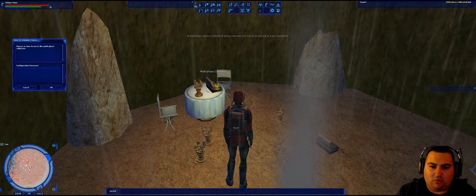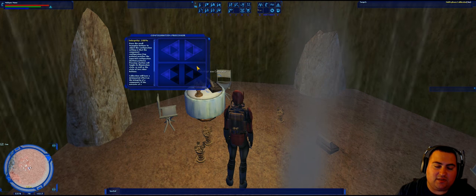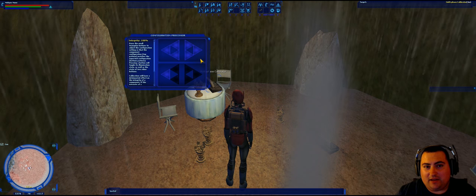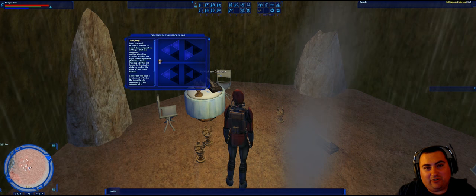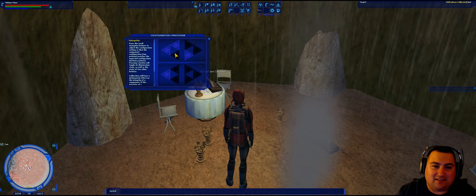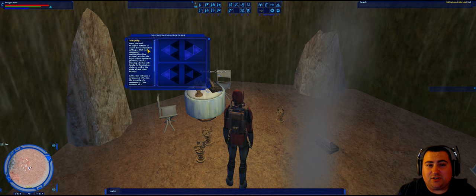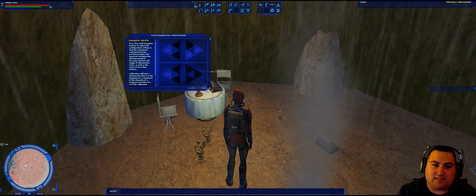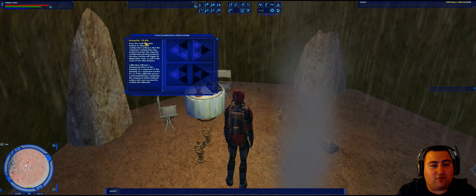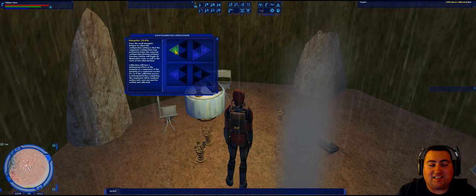For the triangle puzzle, what you're trying to do is match the top triangles with the bottom ones. Each of these are buttons, and when you click one it's going to activate or deactivate a certain number of other triangles. The game doesn't tell you that you can click on triangles that have been turned off — even though they don't highlight, they still work. I'm putting a key image on screen now showing which triangles are affected when each button is clicked. Also, if the integrity number isn't displaying properly, just resize the window.